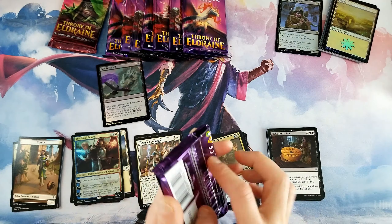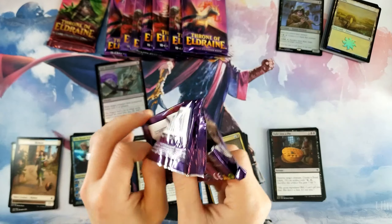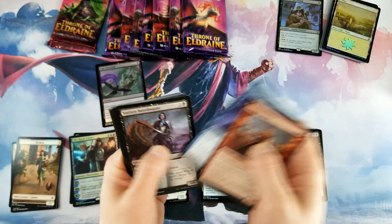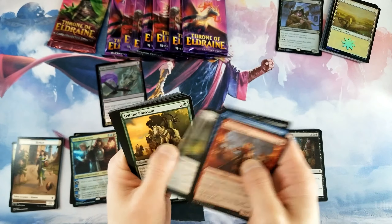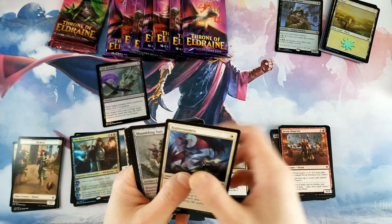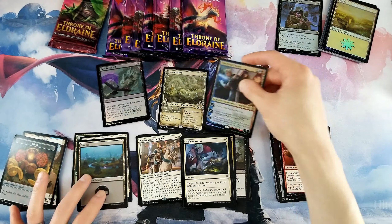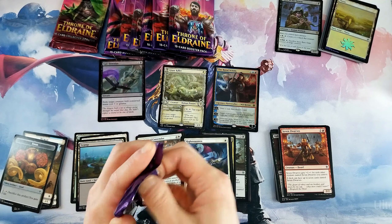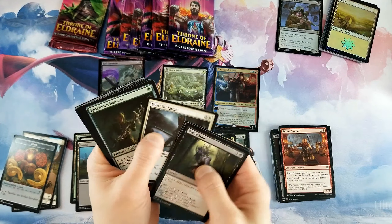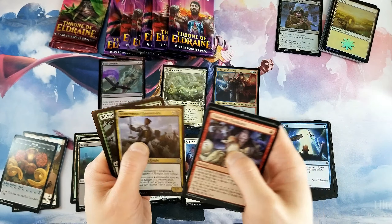I've actually done a video on a gift bundle already that was posted. I opened another one and recorded it, but something happened — I recorded two videos that night and lost both of them, which was a huge bummer. In the packs from that box I got a full art Royal Scions on camera, but then lost the video. So I'm super happy I got a foil one now.